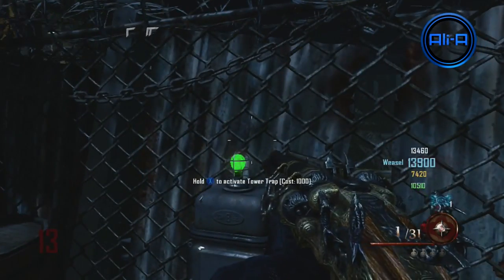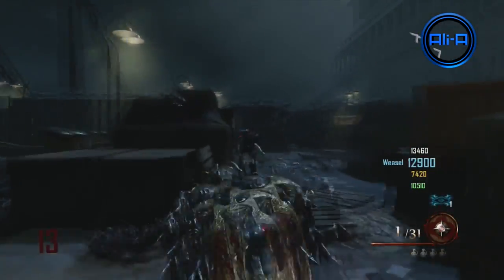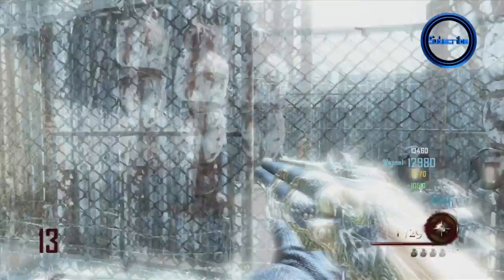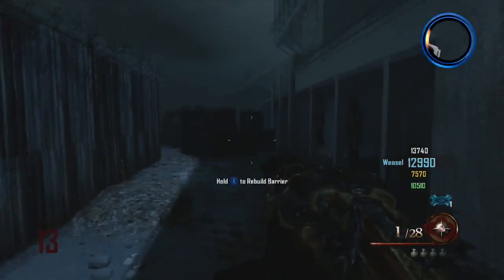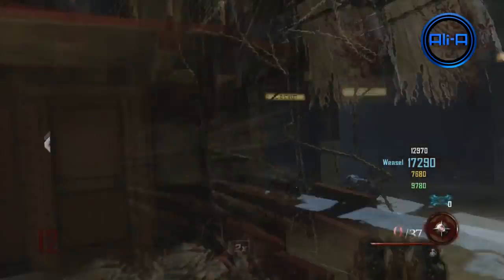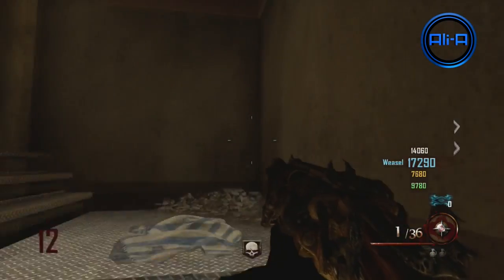Here are just some clips of the Blundergat being used on various zombies. This is the docking area of the Mob of the Dead zombies map, and it is really powerful. The ammunition is a bit low — it would be nice if it were a little higher — but if you're conserving ammunition, getting zombies into big groups and then shooting into those big groups, you're going to be clearing out zombies very quickly. It looks quite small when you take it out of the box, but when you start using it, it looks massive and takes up a huge part of the screen.